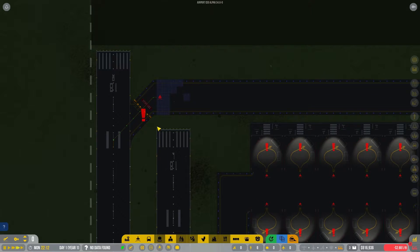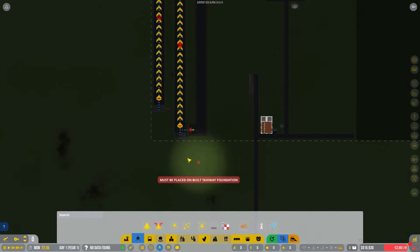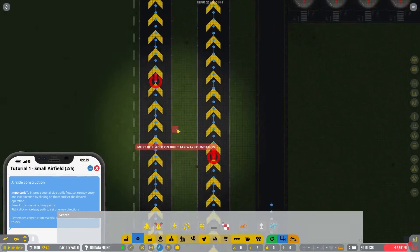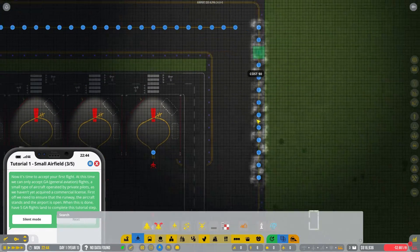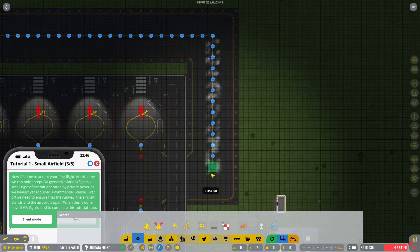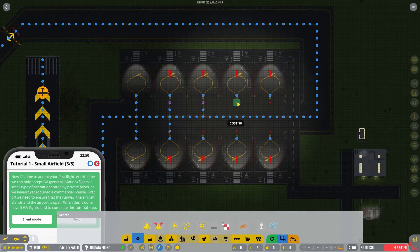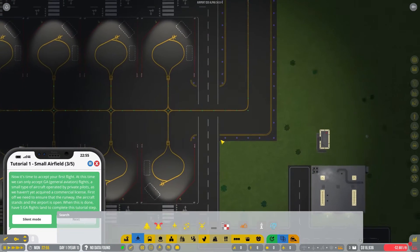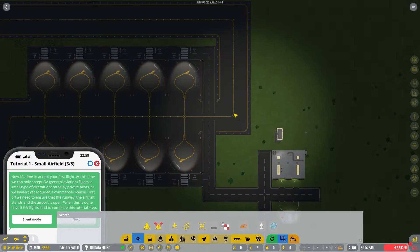The Fjord fuel trucks take about 45 minutes to order, and once they're here, we're going to be able to offer Avgas as one of our services to our lovely pilots. Our contractors are just about finished building the last little bit of taxiway. We have our runways, taxiway, and parking all pretty much ready to go. Now we have to tell the aircraft where they can actually travel on the taxiway. We're going to use the taxiway path tool and basically just connect the dots — start off at the end where there's a little symbol, and draw it right down the center of the taxiway.